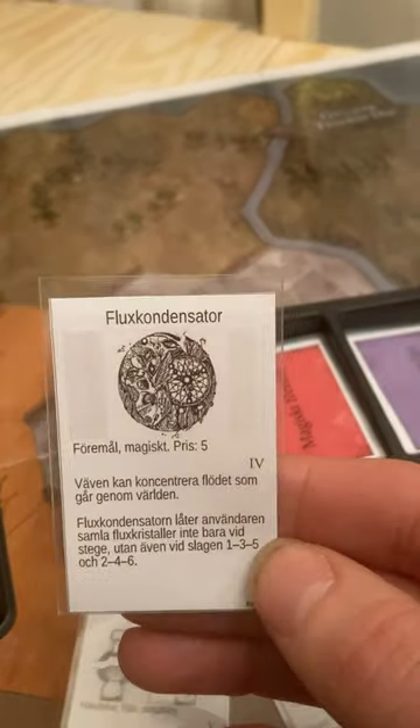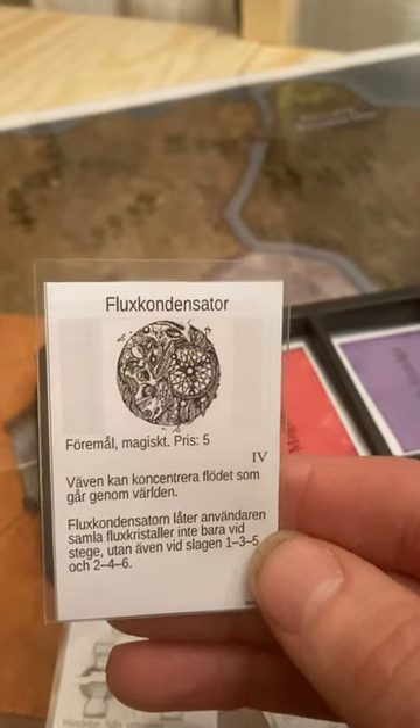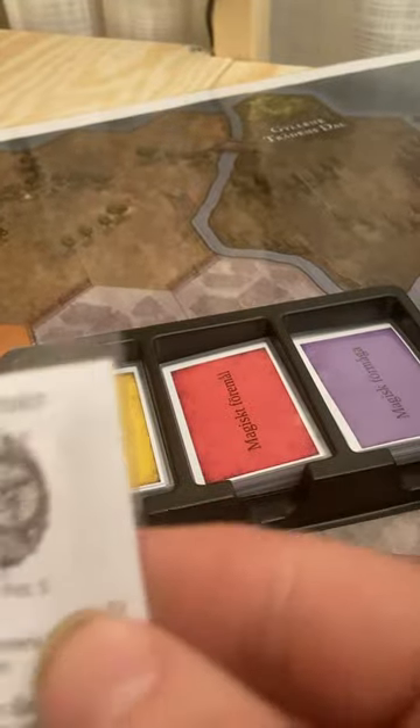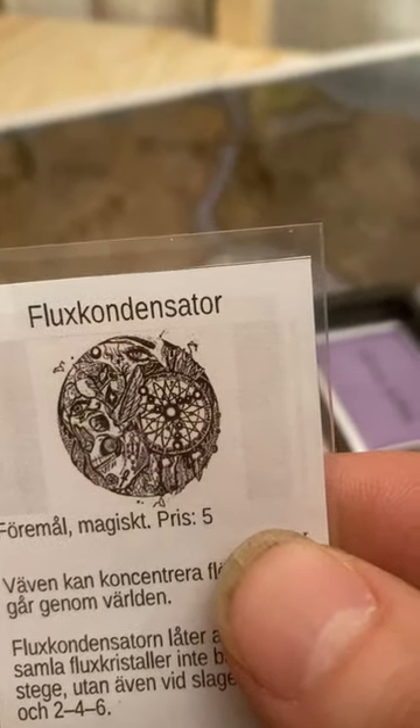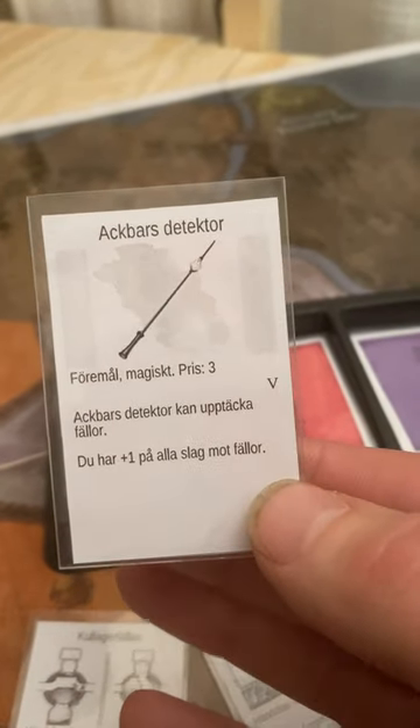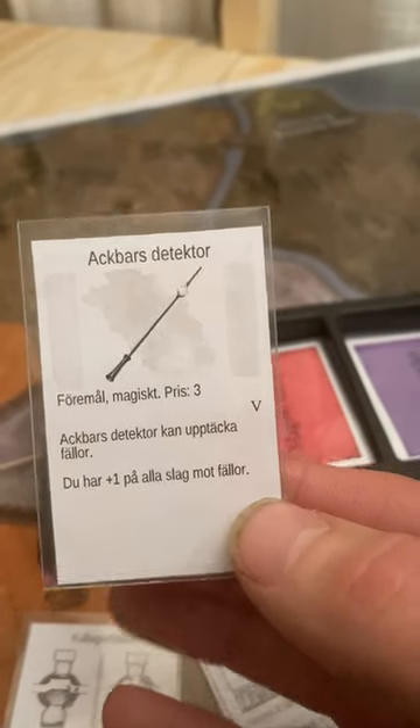We have special magic items. Here's a flux capacitor that can concentrate the flux in the world. Here is the detector of Ackbar — it's used to detect traps.